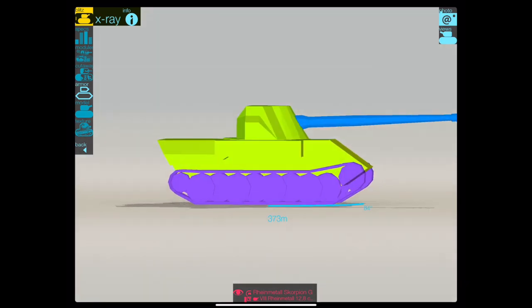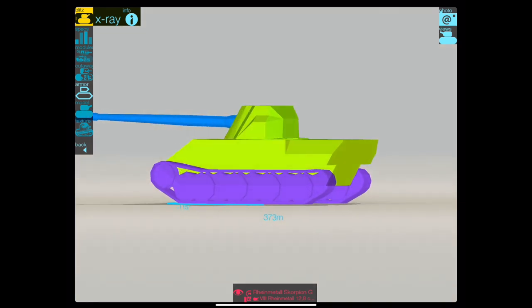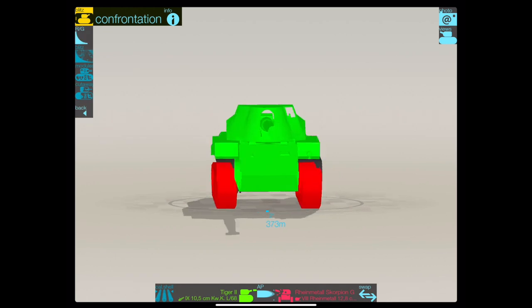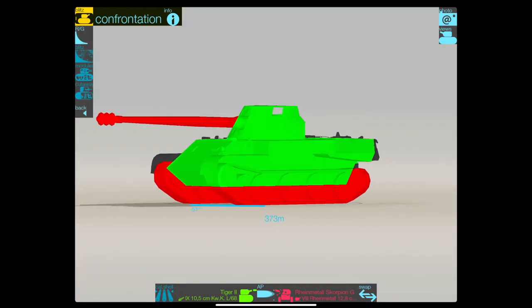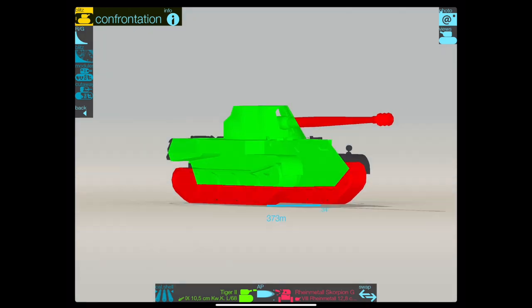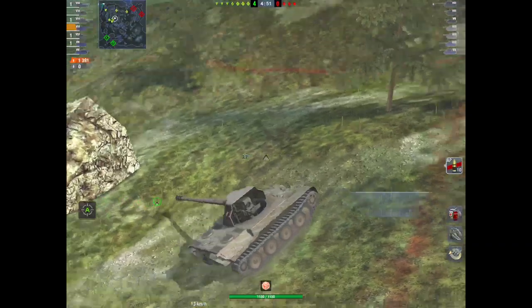The speed is not bad. But let's have a closer look at this armour — or lack of. There is no armour. This is it facing off against a Tiger 2, and you'd be stupid to face off against a Tiger 2. In fact, almost every tank in the game can pen this thing. So what is it that's going for it?